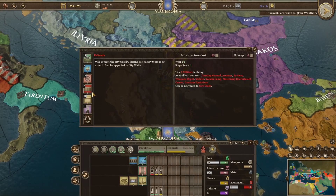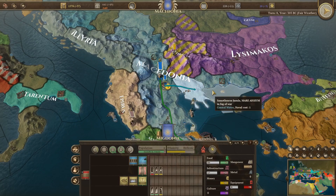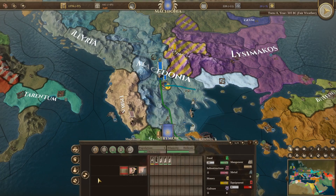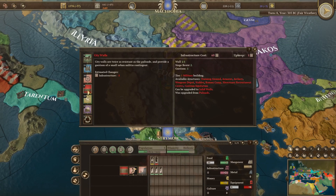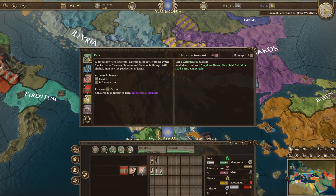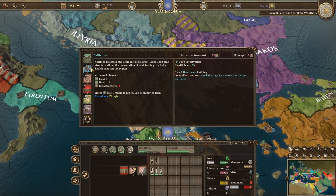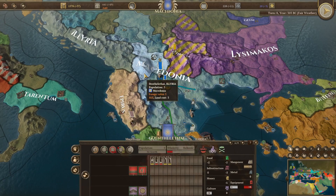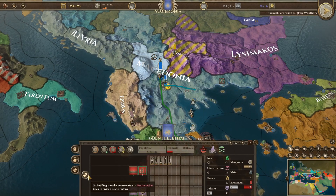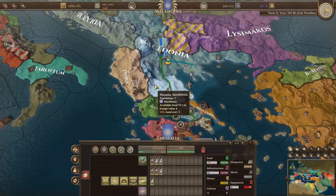I want to be building something — let's get a palace for a bit of protection, that seems like a good idea. This area isn't building anything either, so let's move some people into infrastructure. Maybe a Ranch, or let's do a Salt House — we can get the salt and get some extra health. These other guys are just conquered — you're fine.